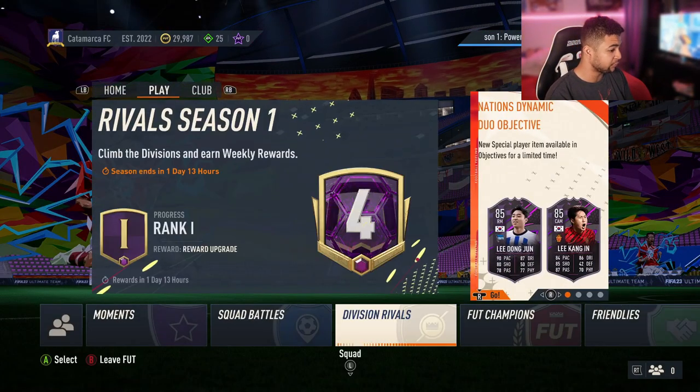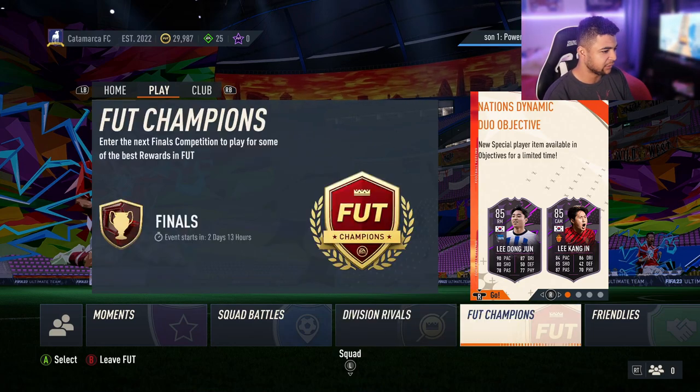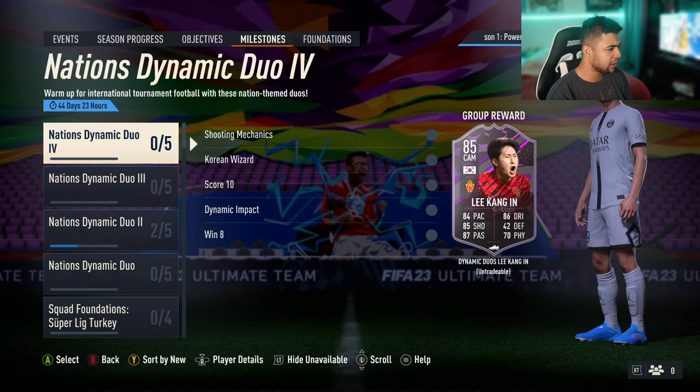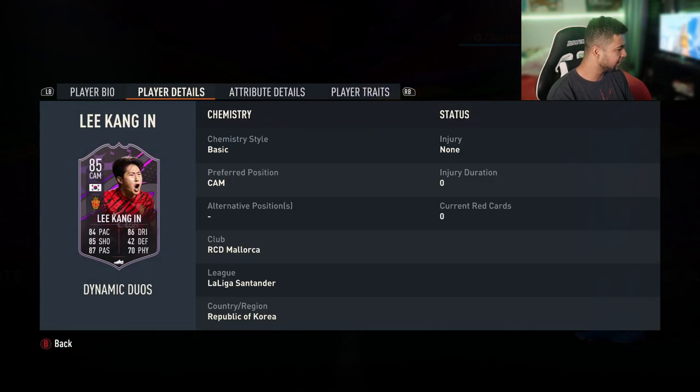Let's also have a quick look at the rest of the things, because as you guys can see right here, two more nation cards have come out: Lee Dong Jun and Lee Kang In, in the objectives on the milestones, so have a quick look at those cards. That's a La Liga card, if I'm not mistaken — yeah, La Liga card.